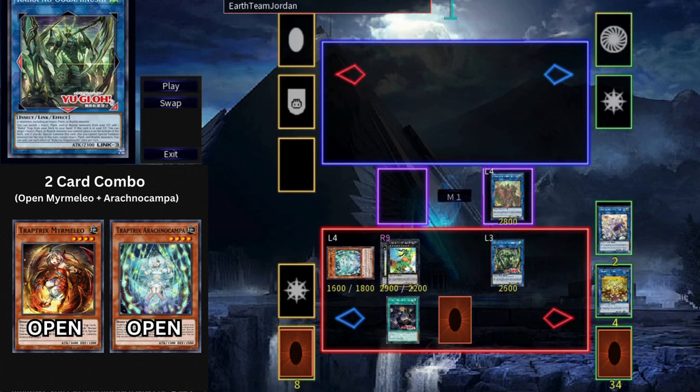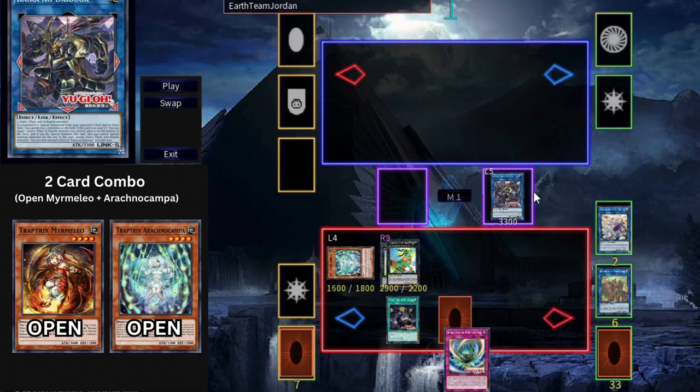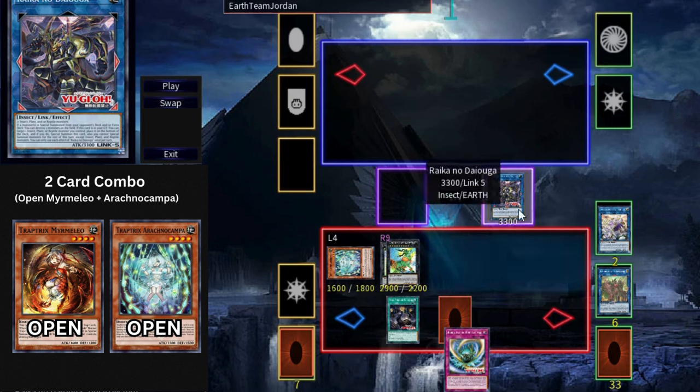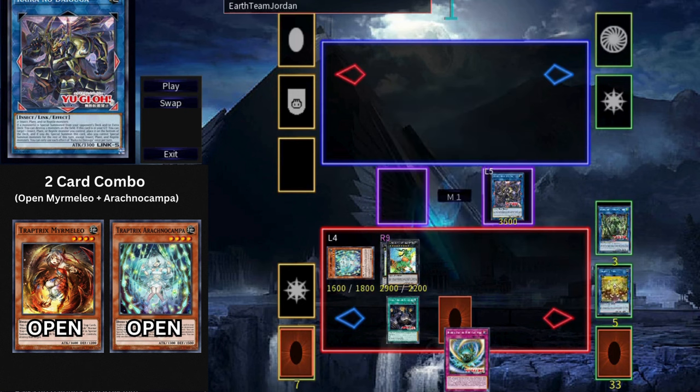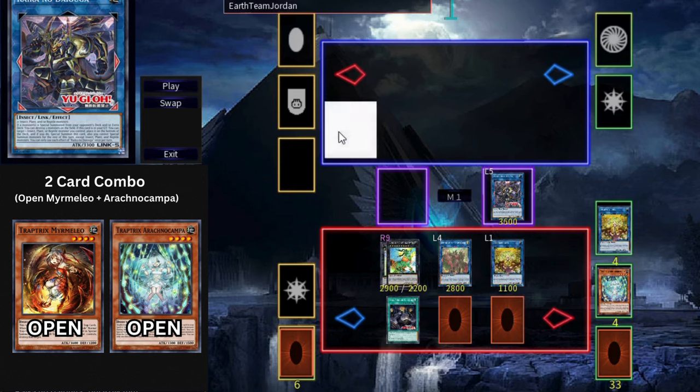Activate your Link 2's Graveyard effect to return the Rikka Kamikiri on field to deck so you can Special Summon the Link 2 back. Revive your Link 2 and then activate your Rikka continuous spell. The spell lets you either search or revive one Rikka monster from banish or Graveyard — use its second effect to Special Summon Rikka no Marikube. Using Marikube and the Link 2 as material, Link Summon your Link 3 Rikka no Ugaminushi. Activate Ugaminushi to banish two monsters from Graveyard, allowing you to search your Rikka trap. Then use the Link 3 plus Bengalancer to Link Summon your Link 5 Rikka no Dayuga, and set the Rikka trap.